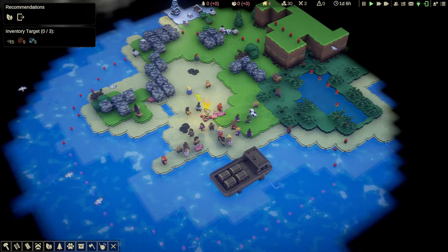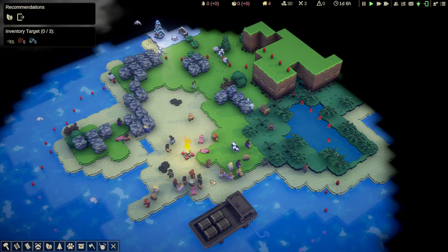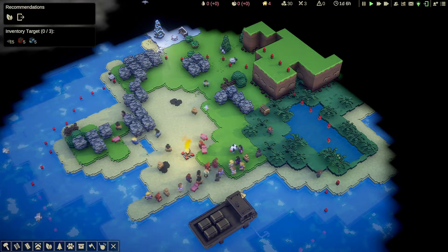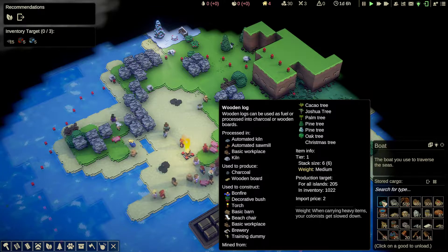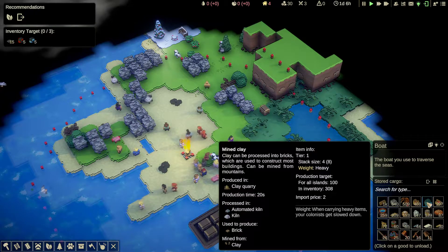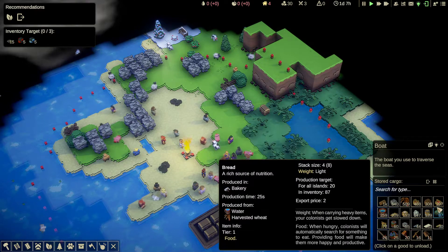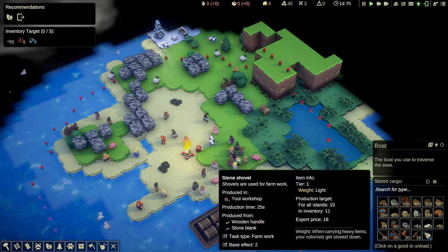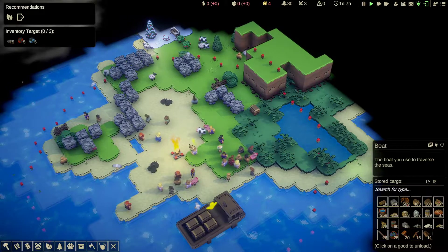So here we go. First thing we've got to do is create a stockpile and link the ship to it. Oh, we've got a ton of wood. We can do trade ports obviously if we've run out of a good or need something we haven't got. So anyway, let's start.